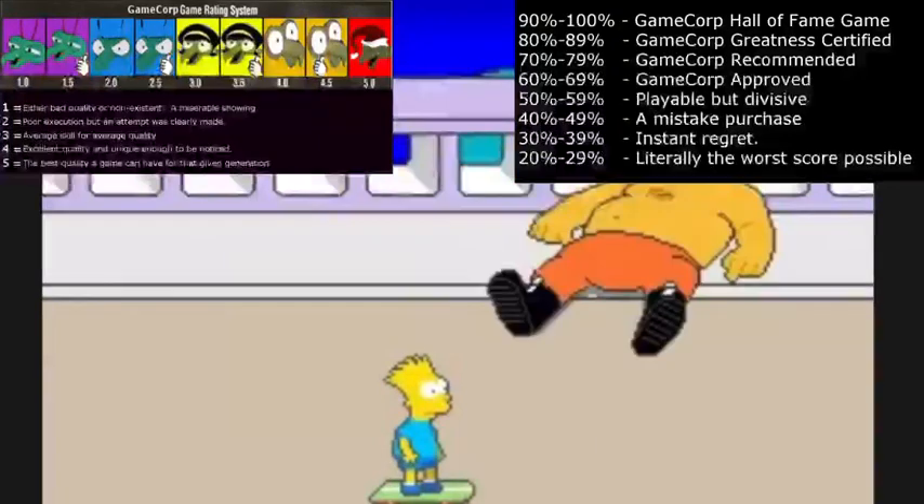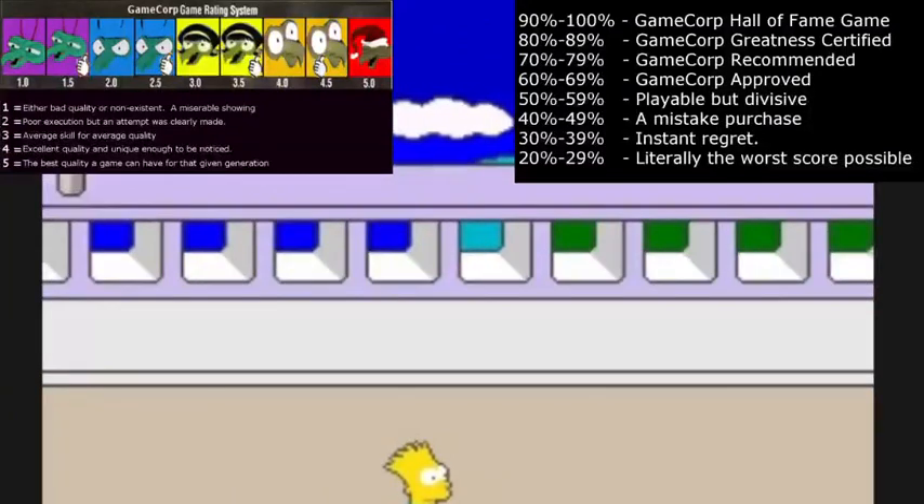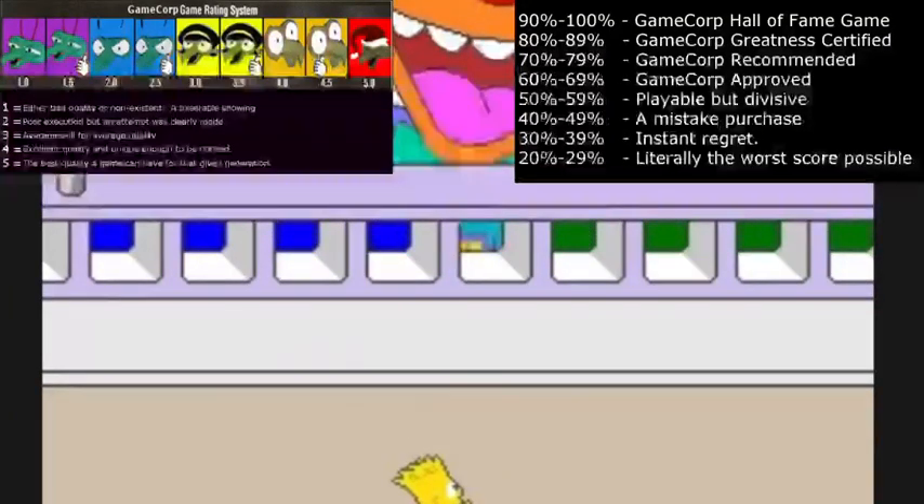Graphics, sound, gameplay, fun factor, and challenge — one through five. One is a mess, five is good. We don't go lower than one; there's no zero. We don't go higher than five. There is a scale, and it cannot be broken. With that being said, Matt, this intro is terrible. Take it away.